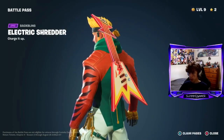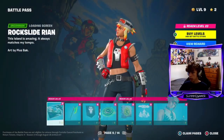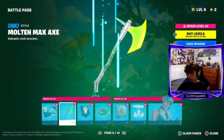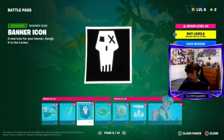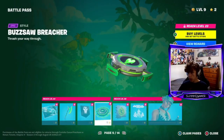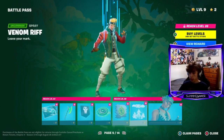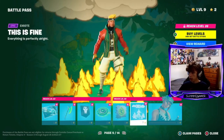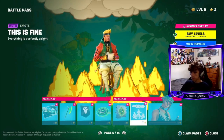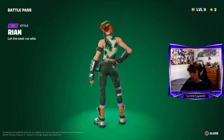You got a loading screen, emoticon, V-bucks, pickaxe, back bling - I like them, that's good. Then you got a wrap, a skin, then a loading screen. This is a pretty cool pickaxe, I like the style. You got a banner, a baby glider, then a spray that looks cool - it's the 'this is fine' meme. Then you got another style for the skin.